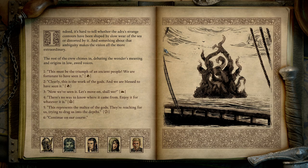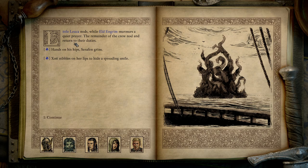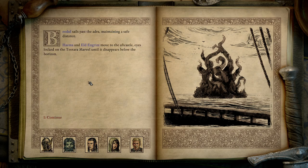The rest of the crew chimes in, debating the wonder's meaning and origins in low, awed voices. There's no way to know where it came from — enjoy it for whatever it is. Little Luka nods while Audengrim murmurs a quiet prayer. The remainder of the crew nod and return to their duties. Terafin grins, and Jodi nibbles on her lips to hide a spreading smile. Beodul sails past the Audra, maintaining a safe distance. Aima and Eldengrim move to the Aft Castle, eyes locked on the Teotara marble, until it disappears below the horizon.